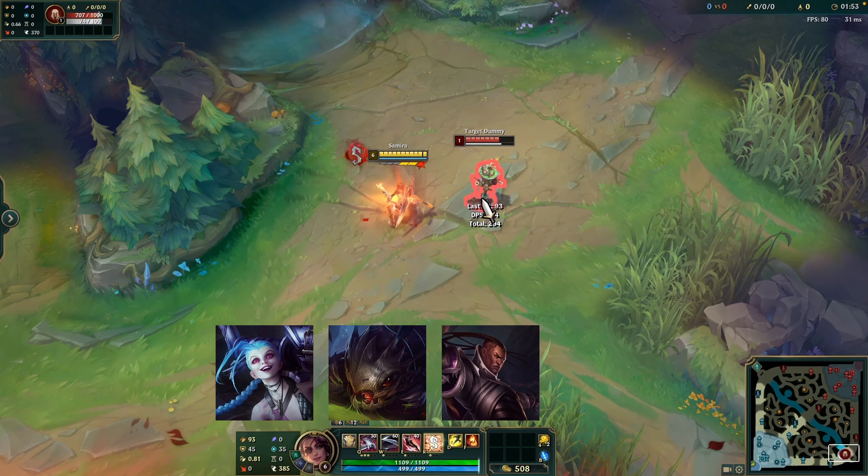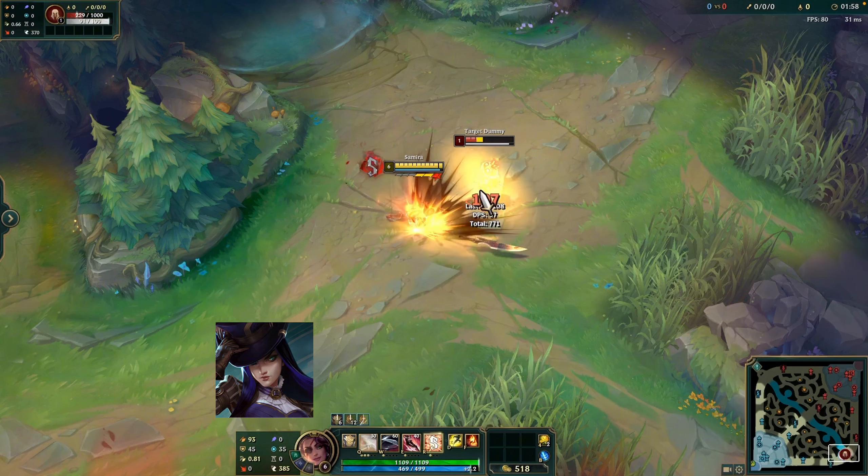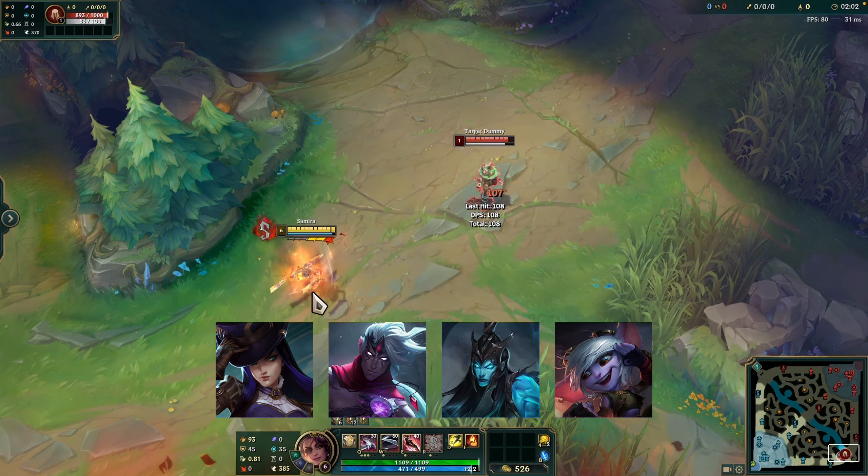Jinx, Kogmo, Lucian, and Twitch — these champs are strong against Samira at most phases of the game. Caitlyn, Varys, Kalista, and Tristana — these champs are weak against Samira at most phases of the game.